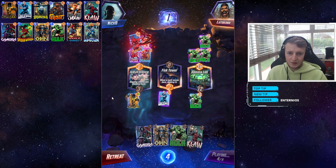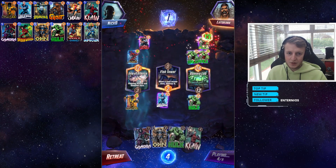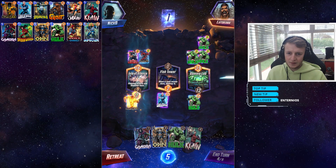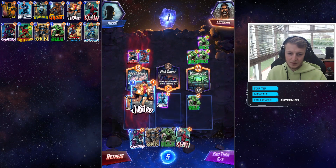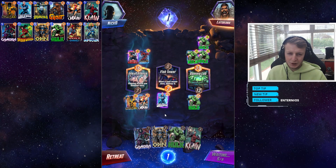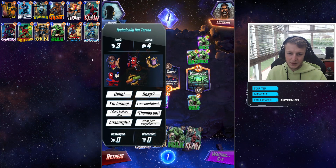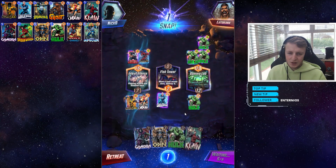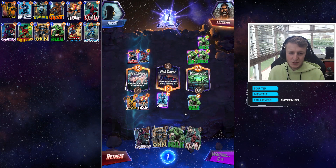Nova — the opponent is going to Carnage it, which destroys it and buffs everything by one. That location becomes sixteen power. What we can do is play Jubilee, which should pull Infernal. We've got three cards left in our deck: Spider-Woman, Infernal, and America Chavez.